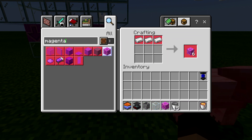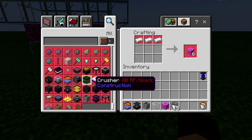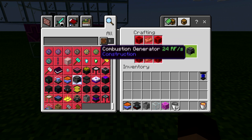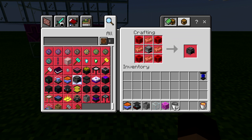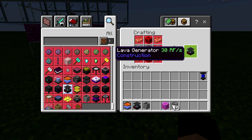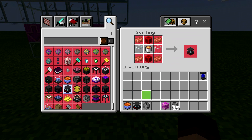I think this is a really good early game power source — a very consistent power source. It automatically generates the RF. There are different types of generators: there's a combustion generator that's relatively inexpensive, but it takes coal and you'd have to work up a system to get coal in there. It's not as easily automated as the lava is. The lava generator produces more RF anyway, and the combustion generator would be good for a manual system, but you might as well automate it because it really isn't that expensive to do so.